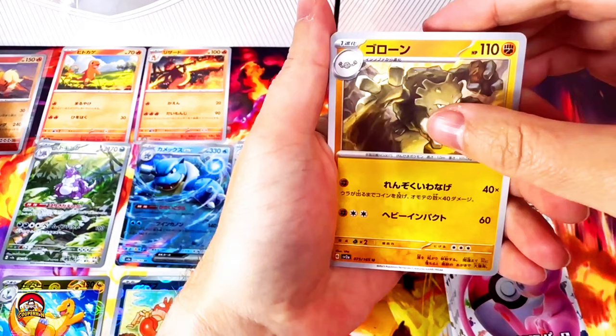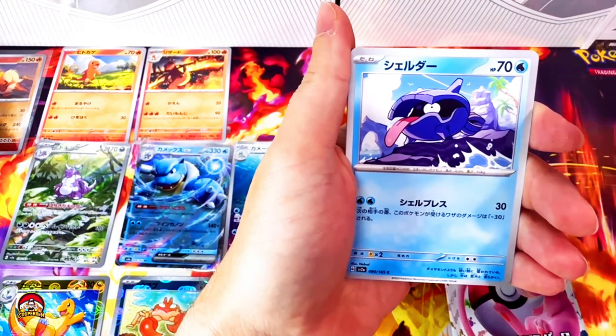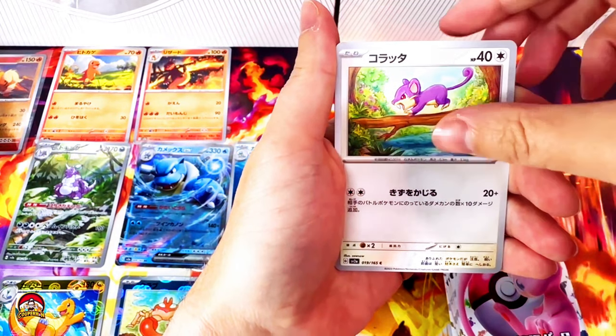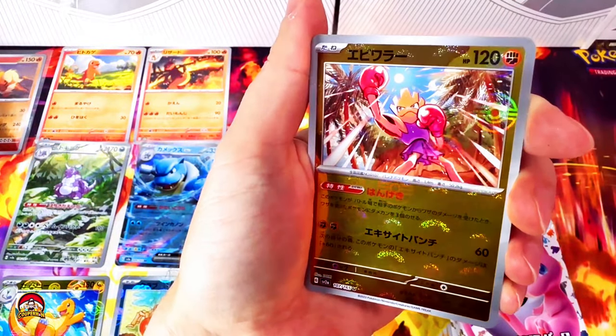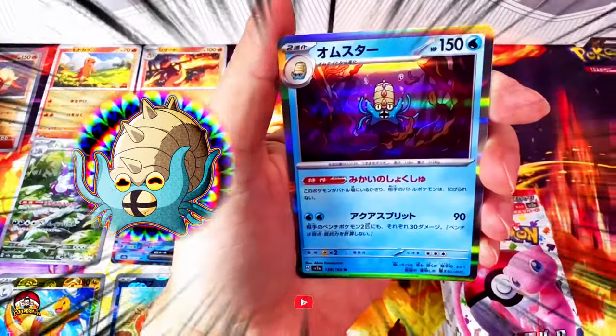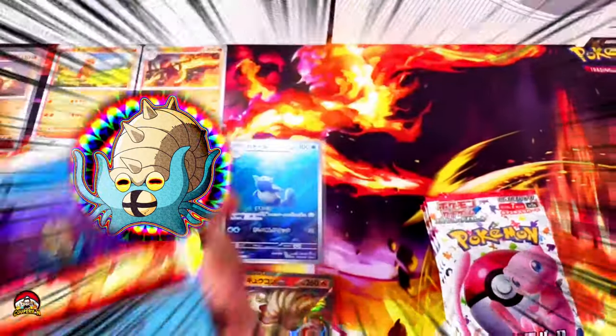Let's start the second half. Graveler, Cycling Road, Cloyster, Tangela, Rattata. Reverse holo Hitmonchan. And Lord Helix has returned — this is actually a really good looking holo card.